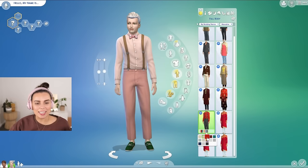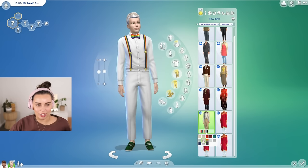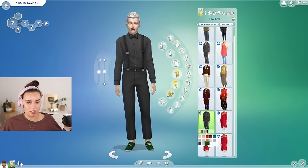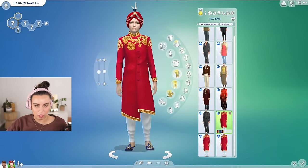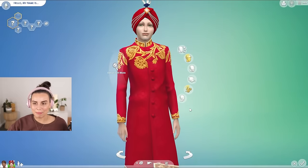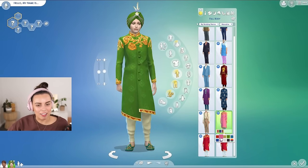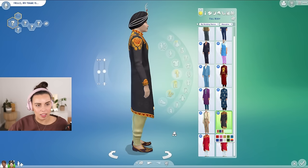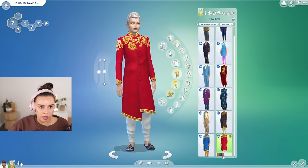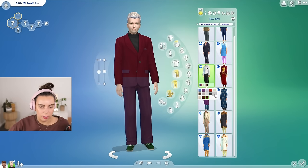Then there's this one which I think a lot of players will use — suspenders and a little bow tie is a look many people are going for, especially at rustic weddings. Then getting a close-up of this — really nice texture work, looks really good. In different colors as well — loving the pink. There are some different options with and without the headpiece too, which is kind of fun.